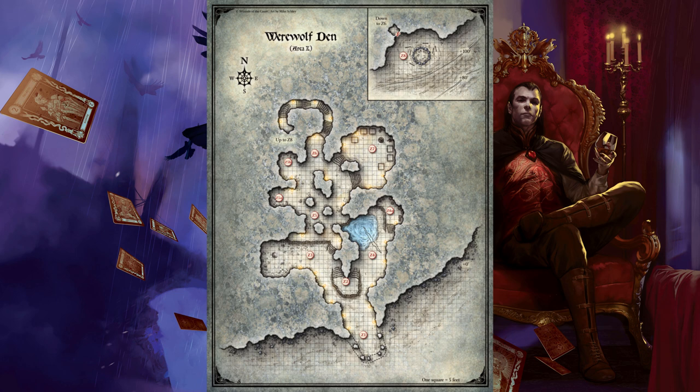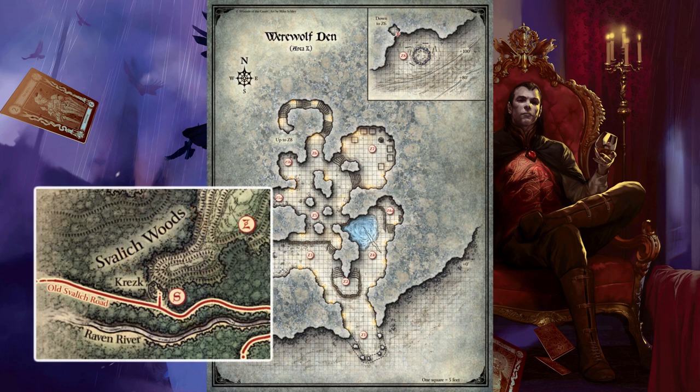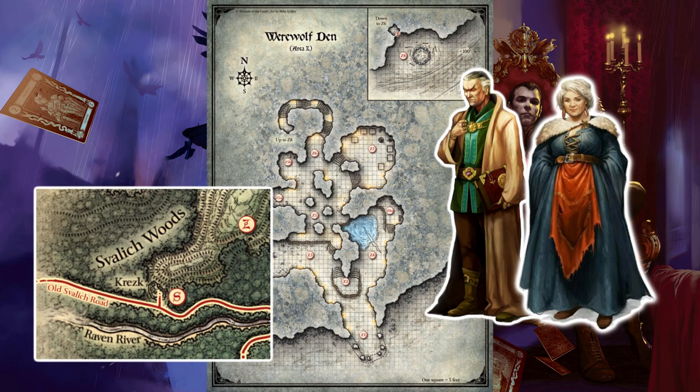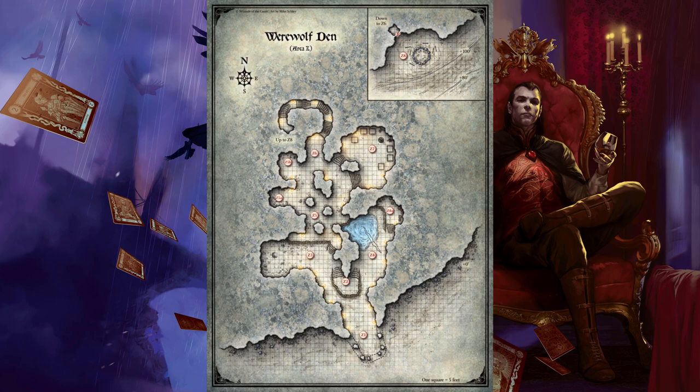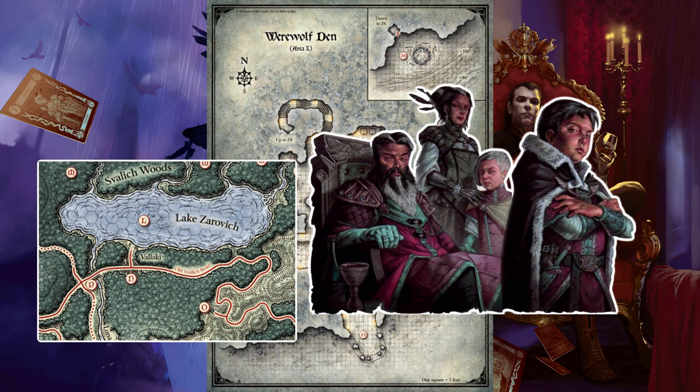The children are understandably traumatized by their imprisonment in the werewolf den — they cry and scream the whole time they are with the characters. A calm emotions spell quells their anguish for the duration, with no saving throw required. A character can try to silence the children for a longer period using intimidation or by offering them hope. The character must make a DC 15 Charisma (Intimidation, Persuasion, or Deception) check, as appropriate. If the check succeeds, the children remain silent until something happens to frighten them. If the characters take the children to Krezek, the villagers look after them, feeding and clothing them. If the characters take them to Vallaki instead, the Martikov family allows the children to stay at the Blue Water Inn until the characters return to collect them.